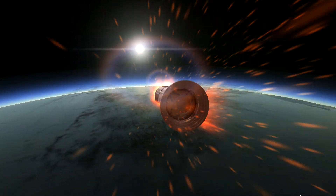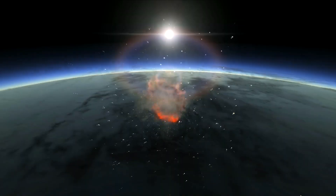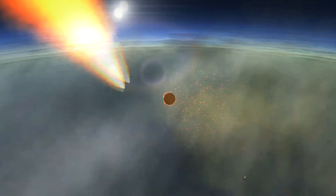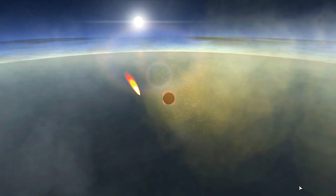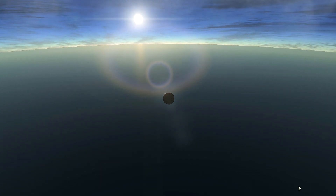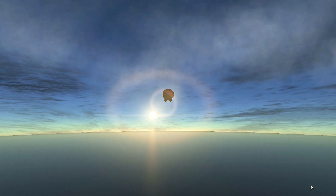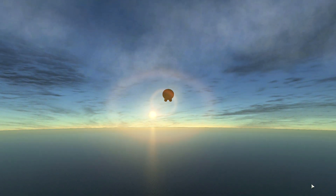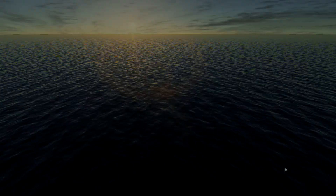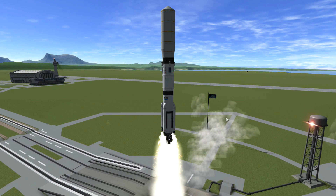We got this awesome re-entry effect from a re-entry effects mod — I can't remember what it was called off the top of my head, but it's absolutely cool. It gives you sparks and the trail. Obviously it doesn't look right if you're not viewing it from certain angles, but it's cool nevertheless. I was wondering if you could have a Kerbal watching from a distance seeing that re-entry, but I don't think that would work because ships aren't actually loaded in unless you're close by.